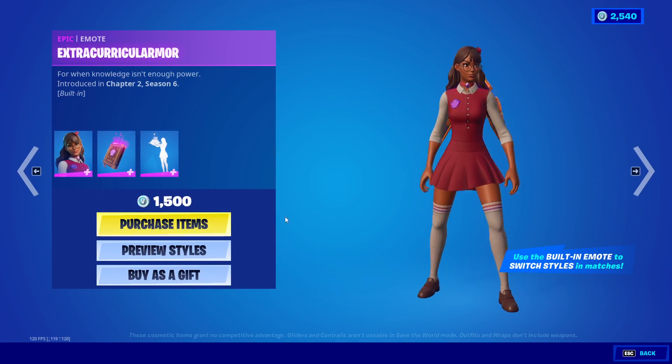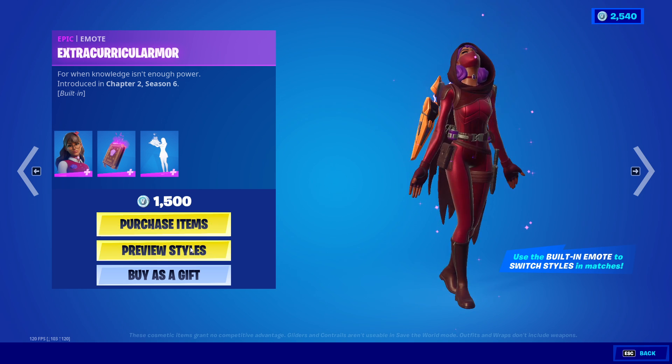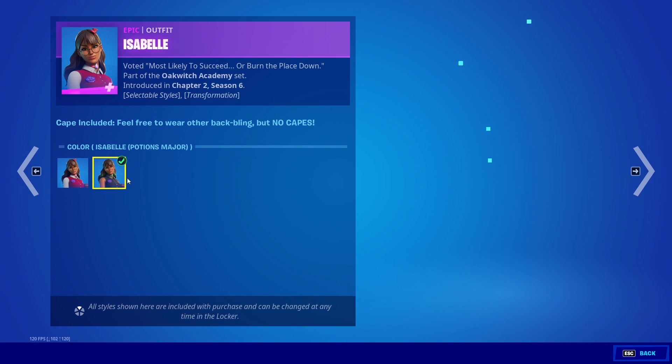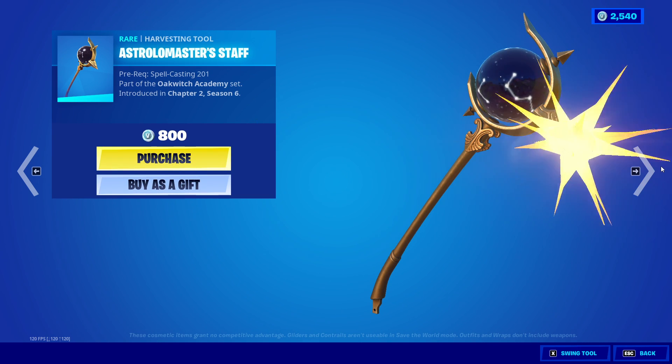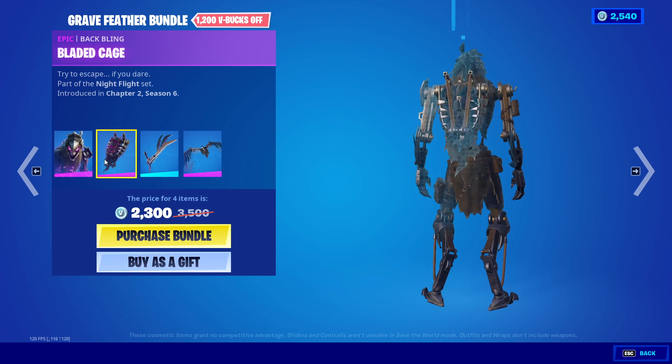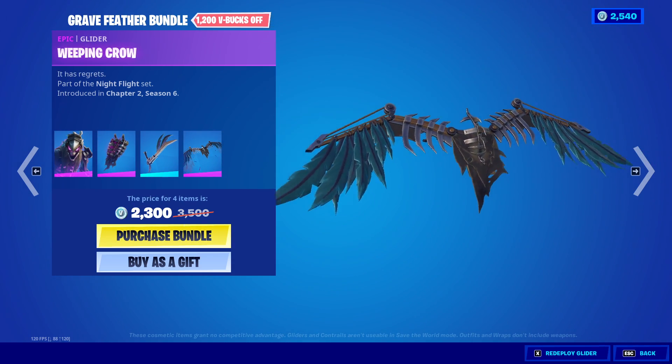The Isabella skin is back with a book of spells, volume 3. The Extract Armor emote, which changes from this to hooded. She has the Darkhead style as well, also has a hooded head style. We have the Gravefeather with a animation bladed cage, we have the Razor Wing horizontal, and we have the Weeping Crow glider — very nice.